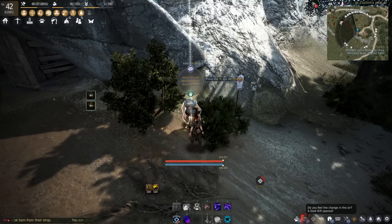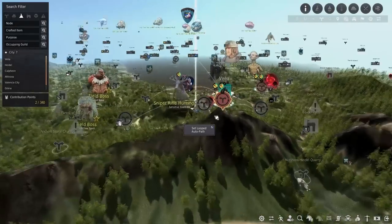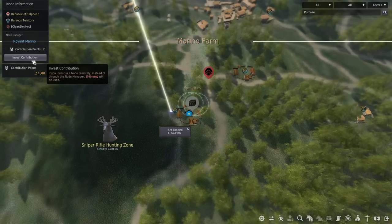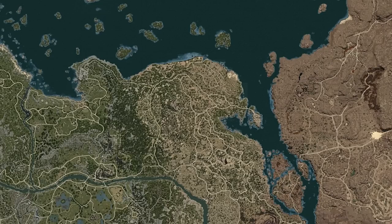Within a node you'll have the harvesting node — for example, this is for gathering mushrooms. Click that and hit invest contribution; it'll take another 10 energy and activate it, so now you can utilize your workers to gather that node. The other way to invest in a node is by speaking to a node manager and going to node management — you'll be able to invest contribution points without spending any energy. In the following sections we'll go through town by town and pick out the nodes for beginners.